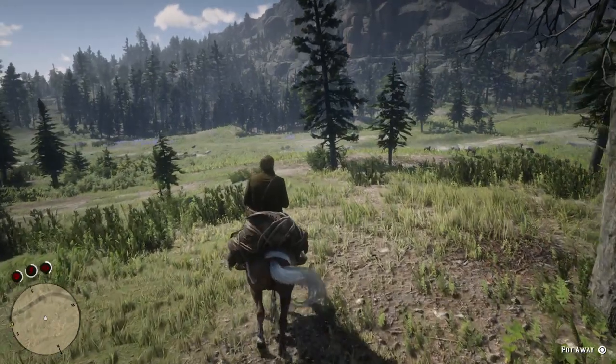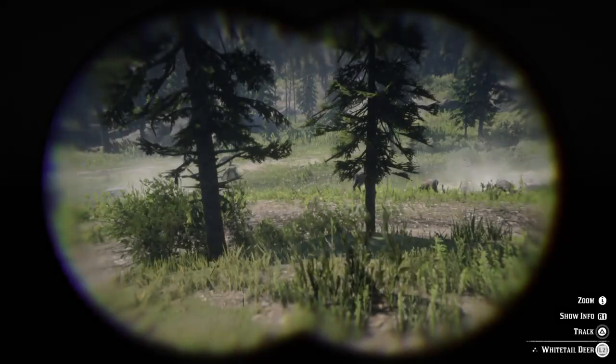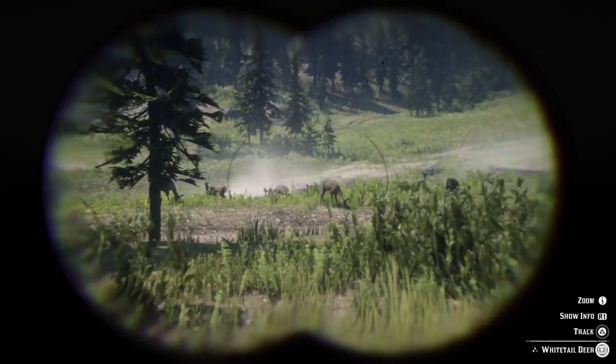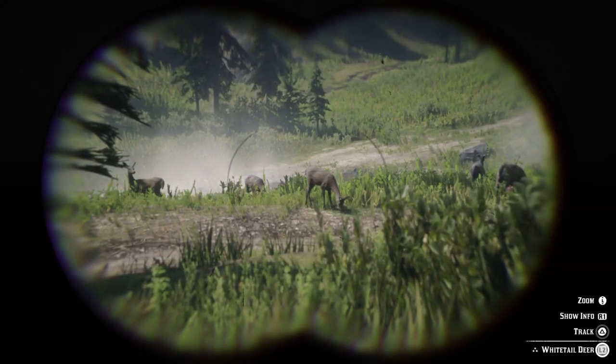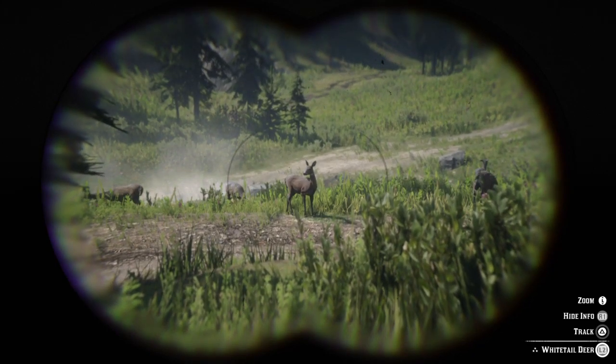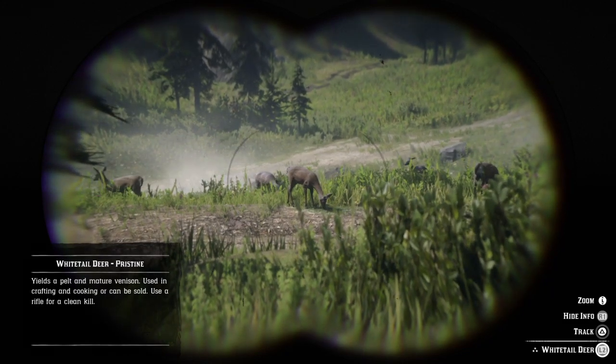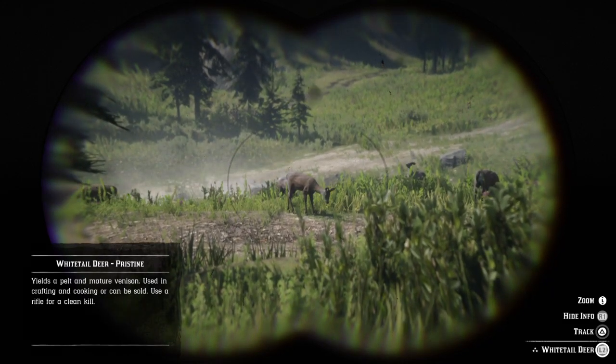There are some animals here that don't know I'm there. Take the binoculars and watch them — this is a white-tailed deer. We got three stars. You can show the information, and it tells you to use a rifle for a clean kill, written down in the bottom left side of the screen.